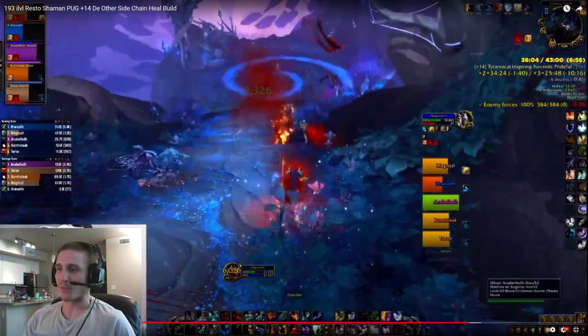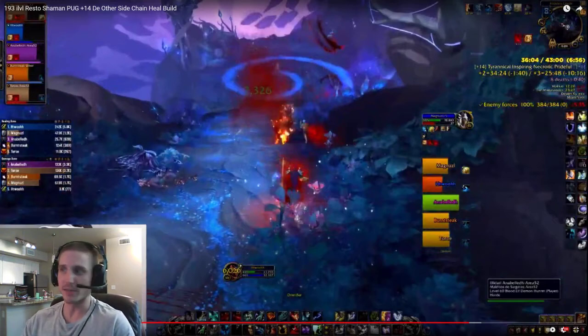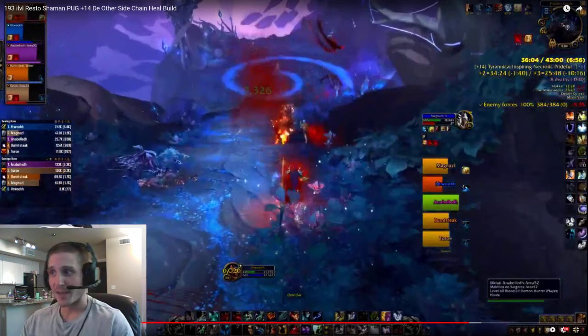I'm a pug healer in Mythic Plus, and my item level is 193. The Shaman just hit level 60 about five days ago, so I had a few nights to get some gear. I'm at 193 item level in this video, and we're in a 14 to the Other Side. I was with a pug group — we leveled the key up, got to 14, and I wanted to show you this boss fight because I think it highlights the build very well. I'll point out some decisions and things I'm making in my head.